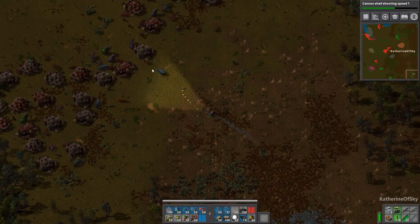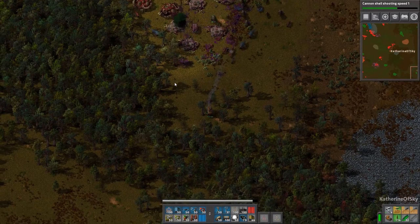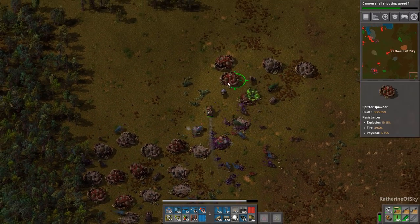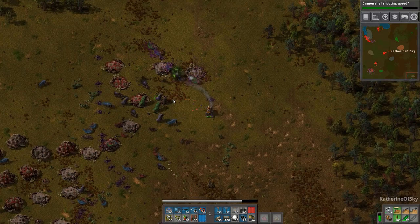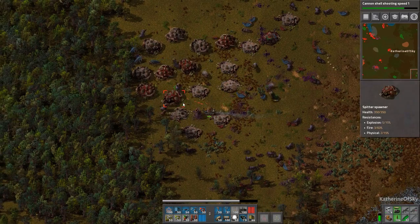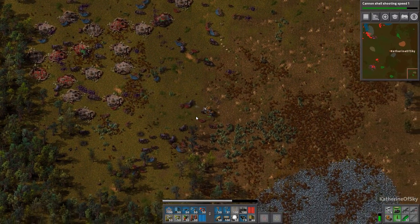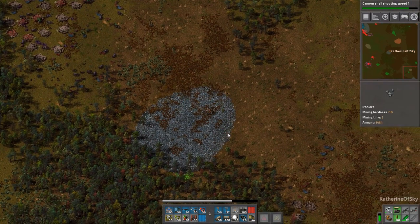I must be using my ammo as well somehow. Let's go this way, get these worms out of the way, run over a couple of spawners, just kill all the biters. That was very good — that was a successful run, I think. Did good. Did real good.